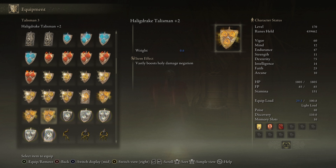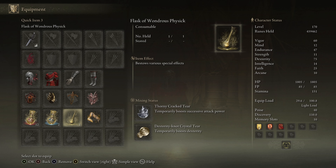For our Flask of Wondrous Physic, we have the Thorny Cracked Tear and the Dexterity Knot Crystal Tear.